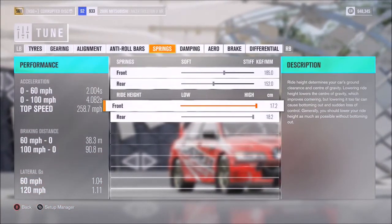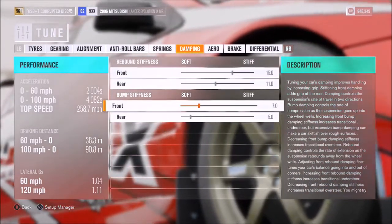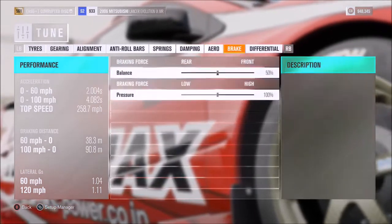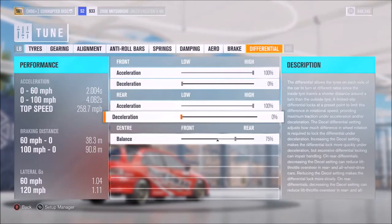But you definitely don't need to do that — you can lower it if you want to. Dampers we've got on 15, 11, 7, and 5. Aero of course doesn't apply. And for the diff, as I often do, I've got 100% on acceleration but 0 on decel, and a 75% centre split.